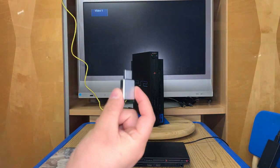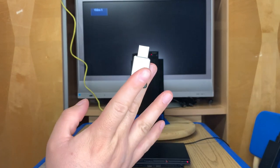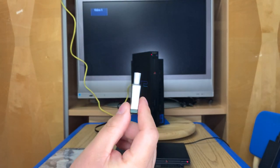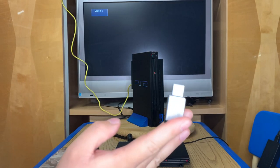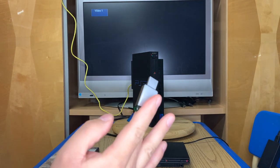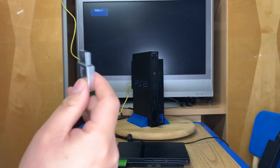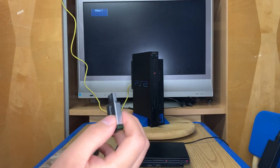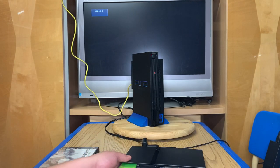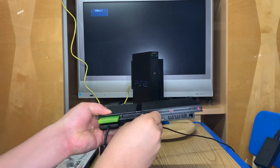On my USB I have the files for copying over to the memory card. I believe it's from one of the PlayStation forums - the Free McBoot newbie pack - which has a bunch of apps that are pre-loaded. We're going to plug that in to one of the available USB ports.